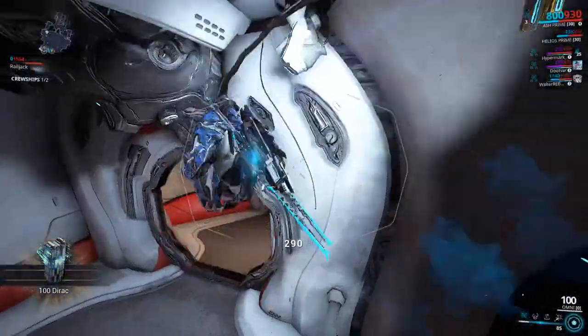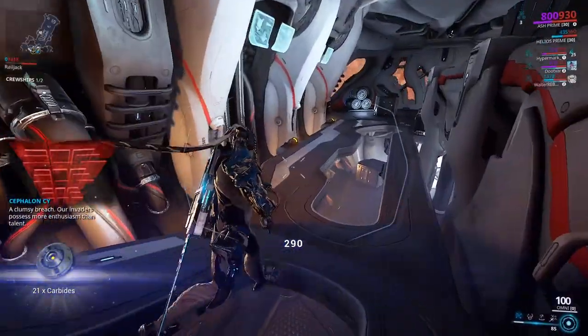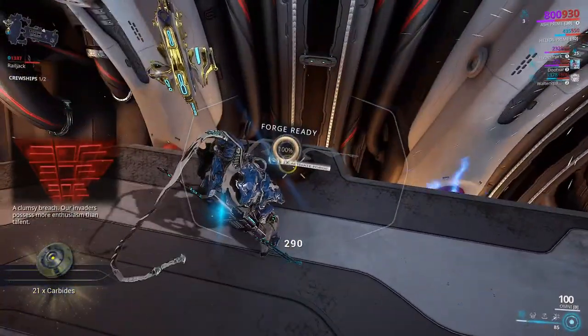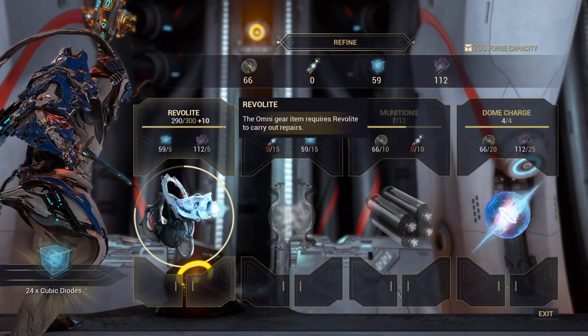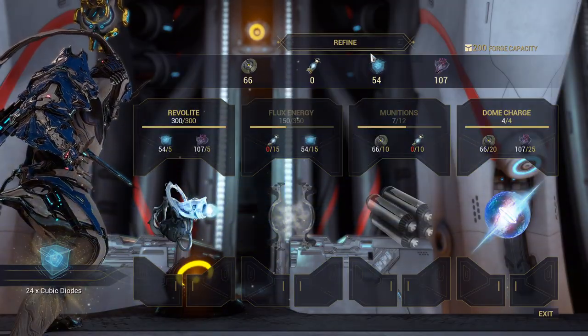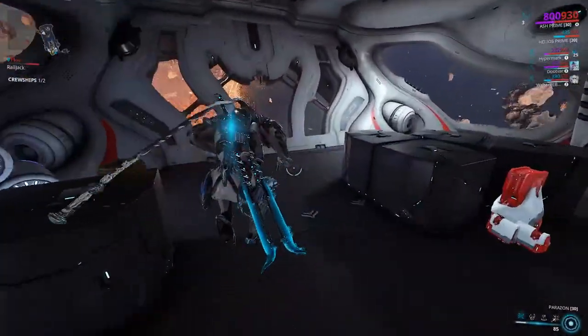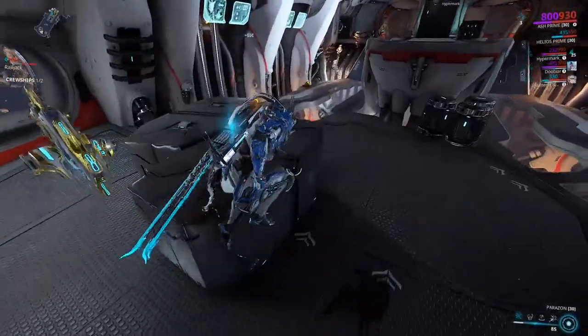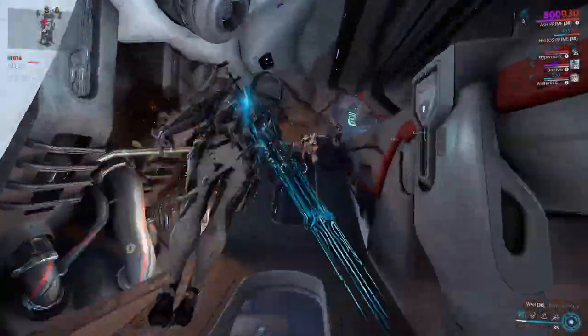If you want to get more omni tool ammo, you have to go down to the forge. The forge has to be recharged so it can't be used infinitely. You just hold the interact button here and it refills the ammo. Hit Refine at the very end of the mission, because Refine brings the resources you picked up back to your inventory.